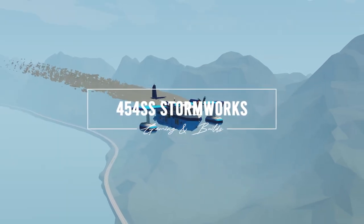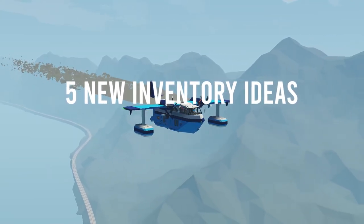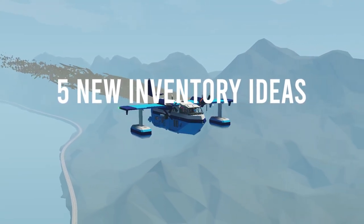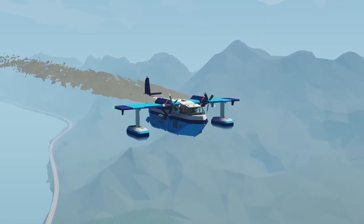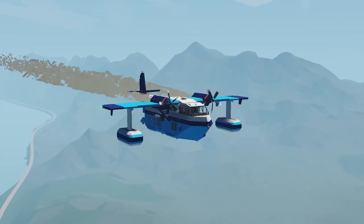Hello everyone and welcome to this video where I want to talk about the inventory and the equipment that we use for completing the missions around Sawyer Islands — things that help us. Everyone knows the fire extinguisher, the first aid kit, the ropes, the hoses, all that stuff.